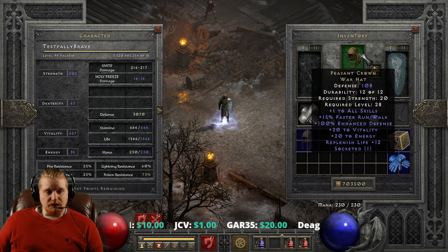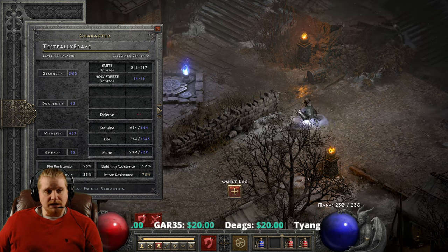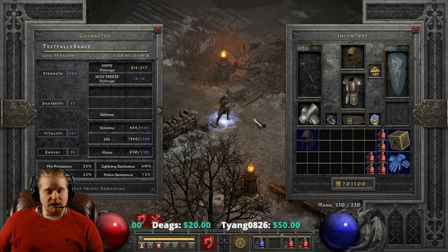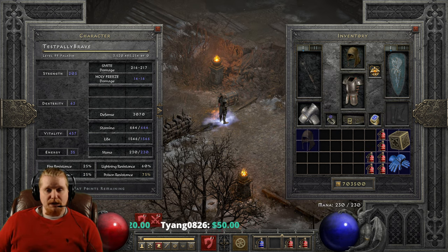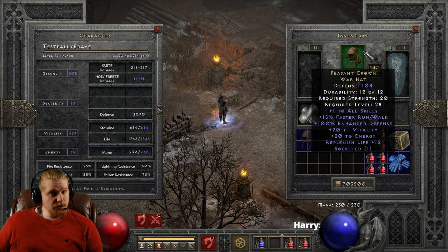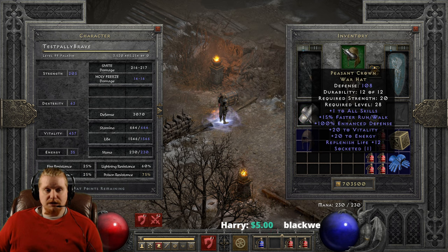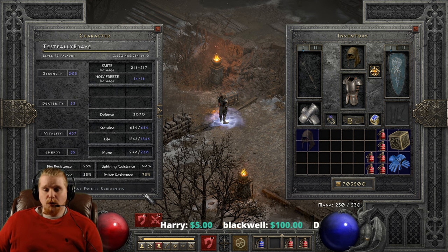And we also get replenish life plus 12, which — if I remember correctly — is the only variable on this particular hat. It does vary between plus 6 to plus 12. Replenish life is actually very nice to have because your character is going to generally just passively regenerate his health while using this particular item. And you can stack different sources of replenish life to get more and more.